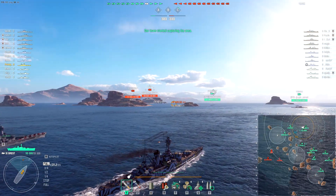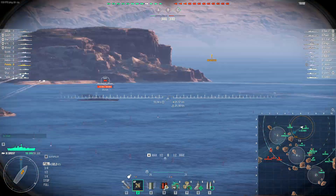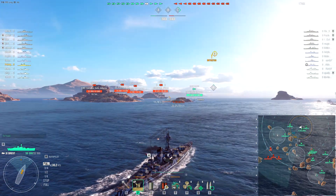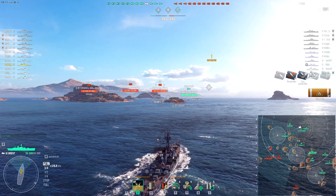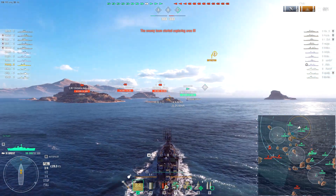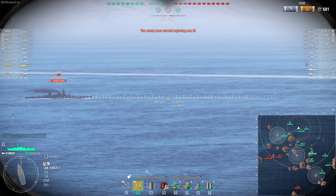Our Shima would have a good chance of spotting everything but the enemy Shima. That's actually the enemy Aegea, who's nice on the broadside, and of course I had HE loaded, but that's fine. We'll see if they bother damage conning that — yes, they did. But we're going to stick with the AP, because the broadside is very, very tempting. Why not?